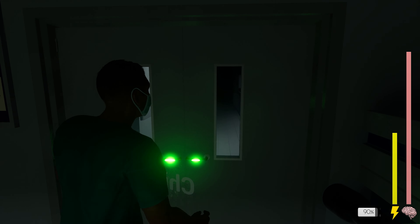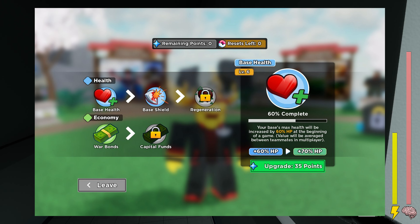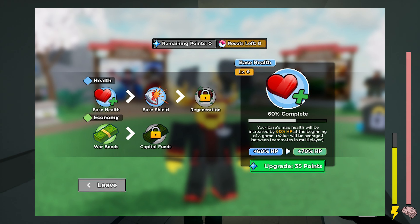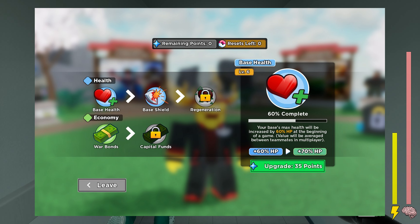I've got some exciting news for you. Just today, Below Natural posted a new leak about the skill system. In this leak, we can explore two skills: health and economy.